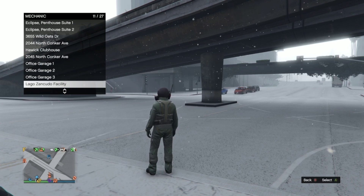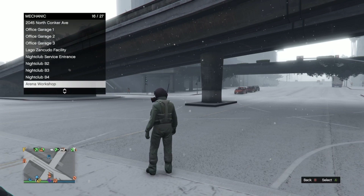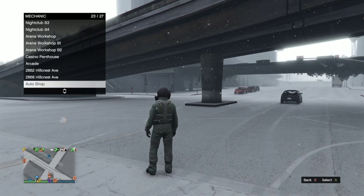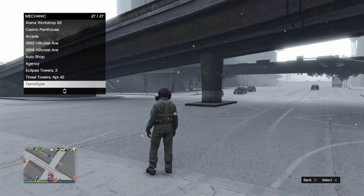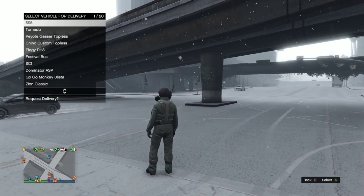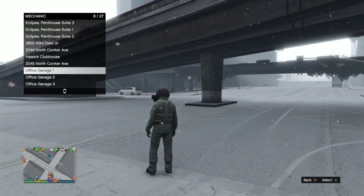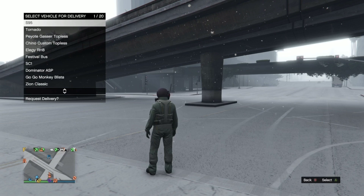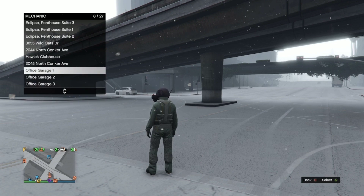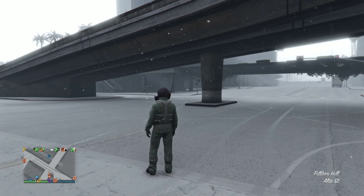Once you get to the CEO office, go ahead and call out a car from either your office garage one, two, or three. It has to be an Elegy — it has to be an Elegy, because your duplicate will go in there at the end. So call out a free Elegy — this is the car you do not mind losing. Make sure you don't call out the car you want to keep, because it's going to go away. Call out the free Elegy and drive it into the facility.